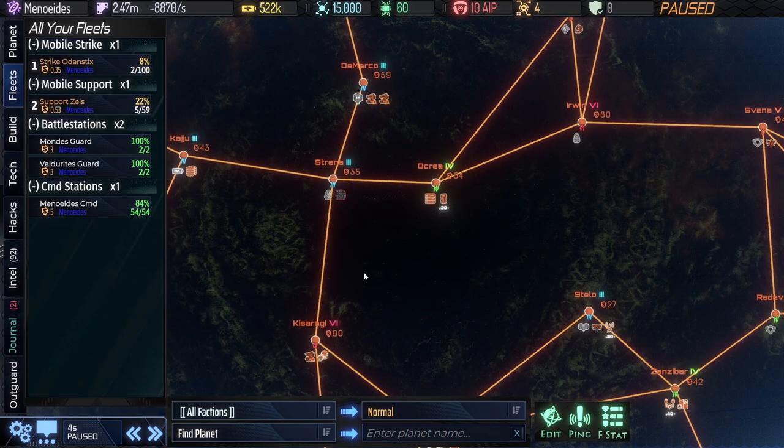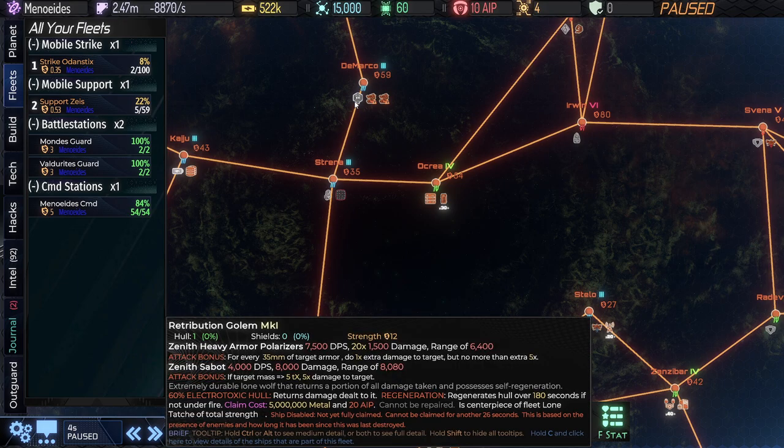On this map we can see the other two golems that are available. We have the Retribution golem here. The big key here is, look at the Electro-Toxic percent — 60%. So over half of the incoming damage gets reflected back. It's also very durable. The idea is this will go into a throng of enemies, absorb a bunch of damage, and just sort of throw the majority of it back at them — basically use their own firepower against them. Now you can't repair it, but you can use it in spurts. It will regenerate itself if it's not being attacked over a three-minute period. So you want to throw it into the fight, and once it gets low, pull it out, let it repair itself, send it back in.